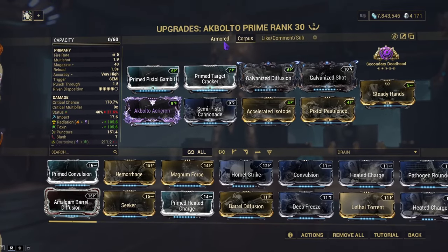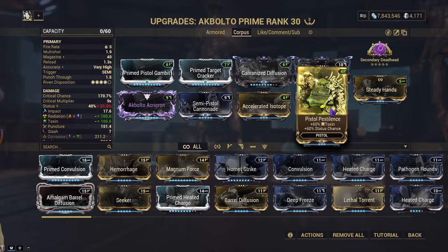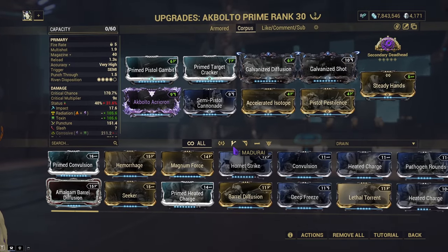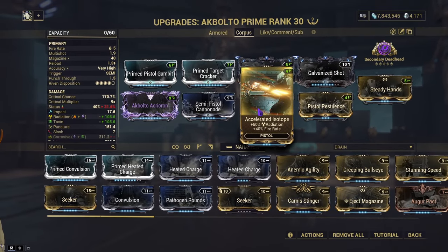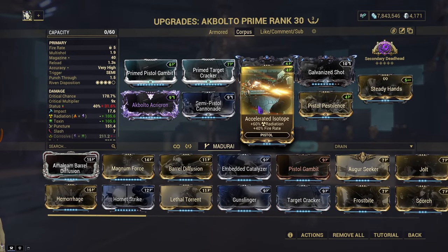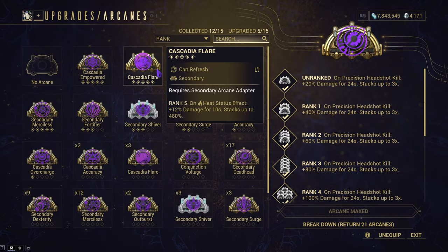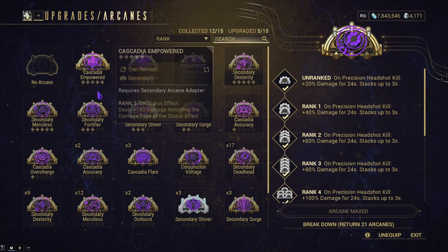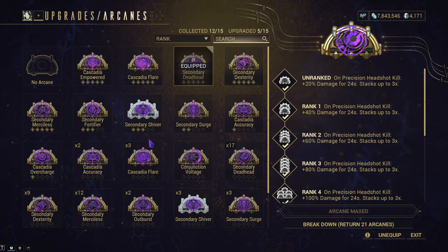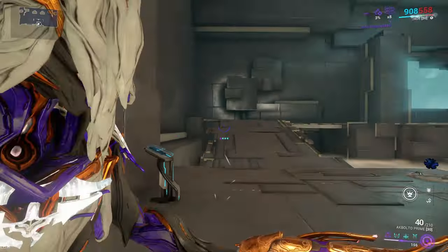And if it's a Corpus enemy, we're going to be running Pure Toxin. You can replace this with just like a dash of Grimed Pathogen Rounds, or anything else you want, and replace this with Lethal Torrent. I'm not in the mood for Reforma, so that's what we're running with. Run whatever arcane you like — Cascadia Flare, Secondary Deadhead, Secondary Merciless, Cascadia Empowered, or the Secondary one that applies Conjunction Voltage.